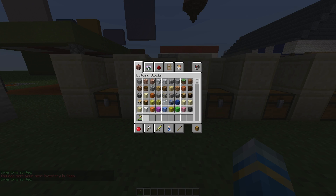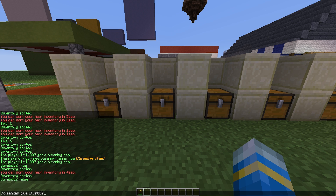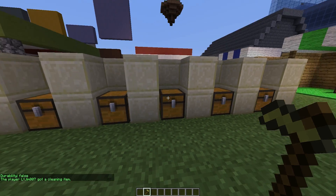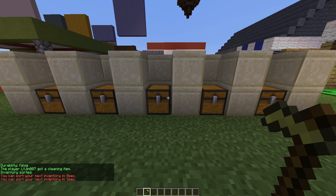So if I were to use it again we would lose another point of durability until the item is destroyed. We can also set it to false — give ourselves a brand new item — and if we use that on this chest it is not used up.